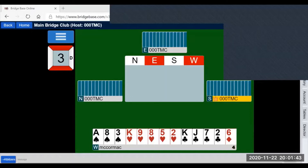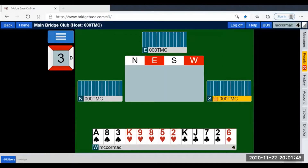This week's lesson was to explain splinter bids in response to an opening bid. A splinter bid shows a singleton — no better than ace or king — opening points and a fit.